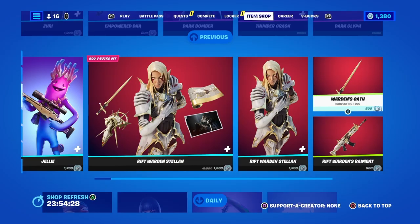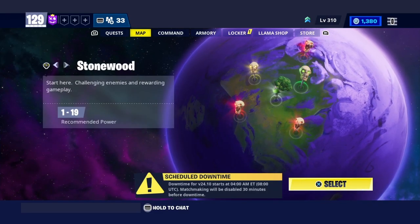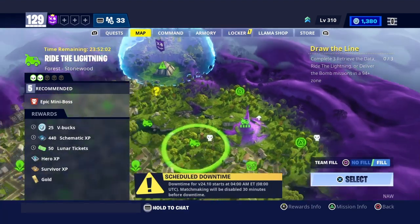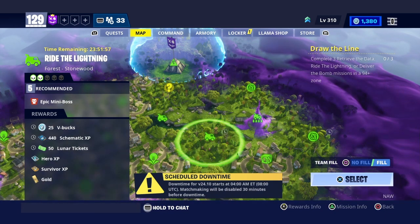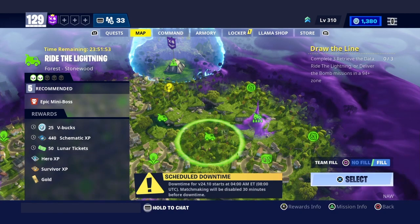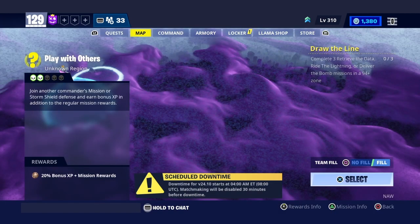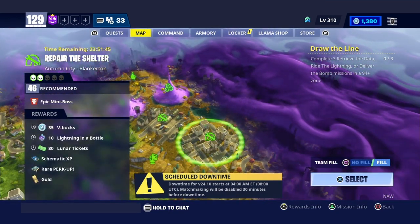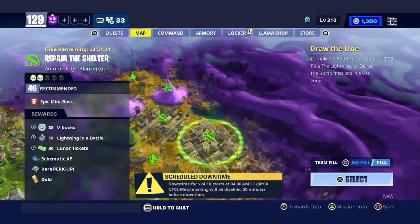But yes, let's go check out those V-bucks. Catch you guys over there. Yes, here we are. Where is it? Right here — 25 V-bucks, the lightning, five zone Plankerton. I mean Stonewood. That's Stonewood, we're going to Plankerton. And it's up over here — repair the shelter, 46 zone, 35 V-bucks.